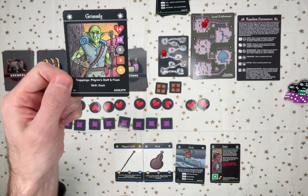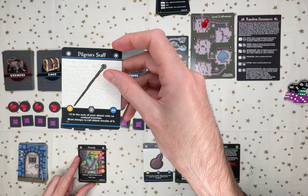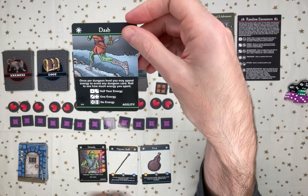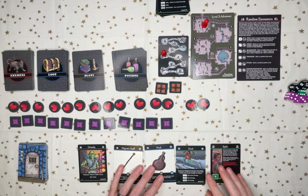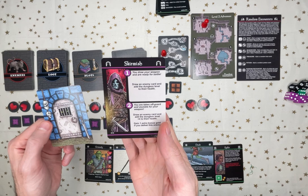Alright, from the adventure pack I'm playing Grimly. He's super cool, he can carry a lot of stuff, and he comes with 2 food. He comes with a staff which adds 2 to attack to undead, but you have to re-roll 6s. The Flask gains 2 health and you can refill it at campsites. The Dash skill — it's a little risky, but I can skip dungeon cards. Alright, let's go.